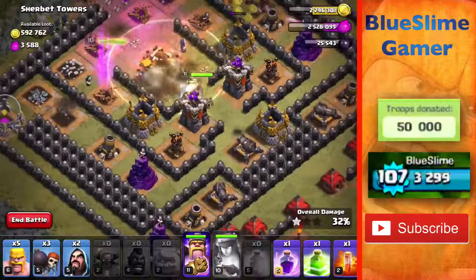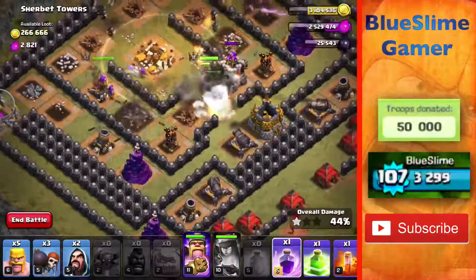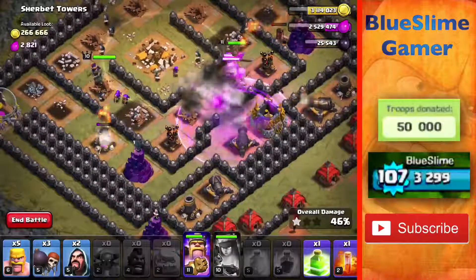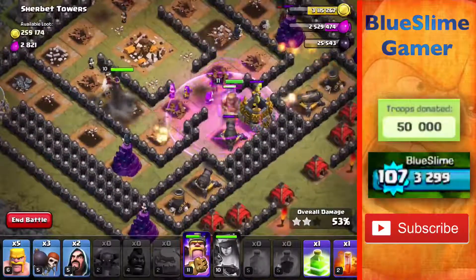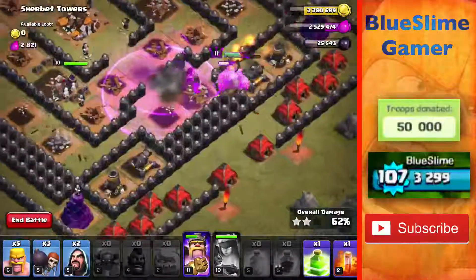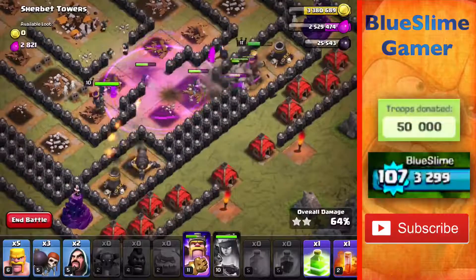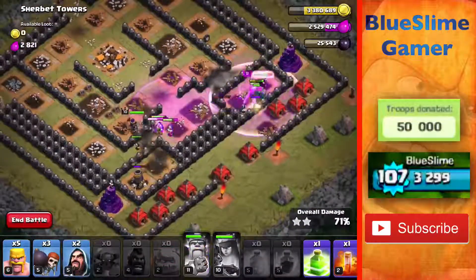Hidden Teslas were there. I accidentally raged my Queen — I didn't want to do that, I wanted to get out another Rage spell. I guess raging our Queen wasn't bad, it was just kind of annoying. Yeah, it was actually a bit of overkill to be honest. There was no way we would have lost that, I don't think.